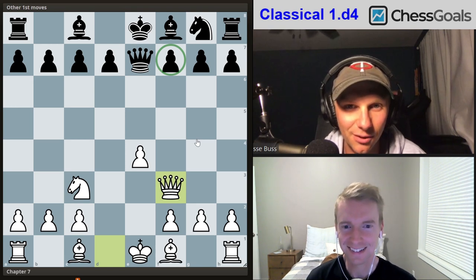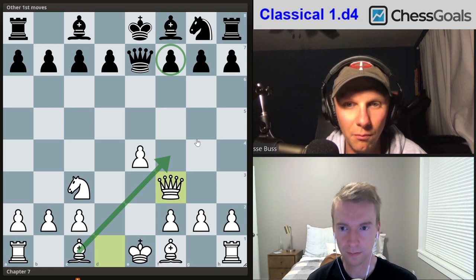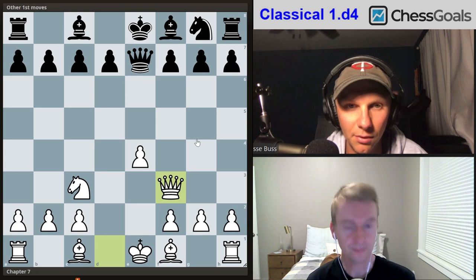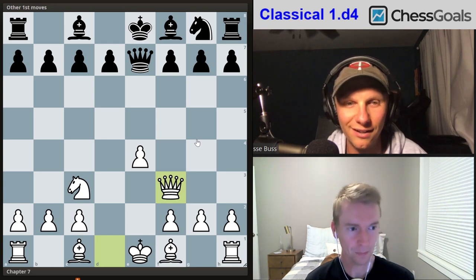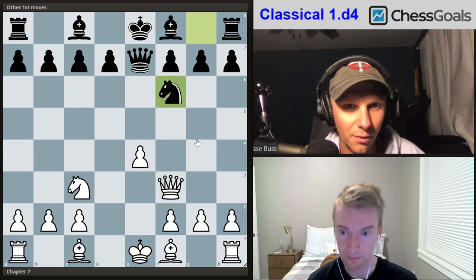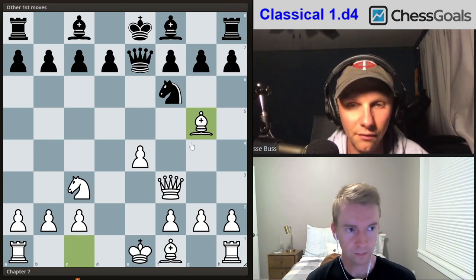So we have great practical chances even though we ceded the pawn back. With the bishop f4 main line, black was winning about 60 percent, and now in this safer line we're at 65 to 70 percent. Psychologically, this is not what an England Gambit player wants to see — they're looking for craziness and chaos on the board.